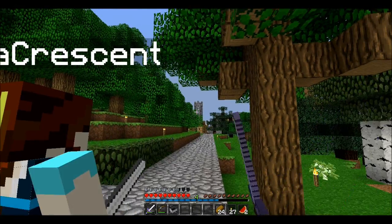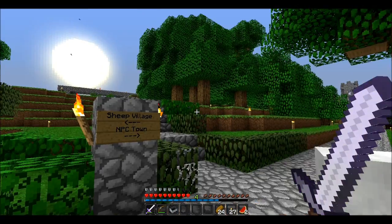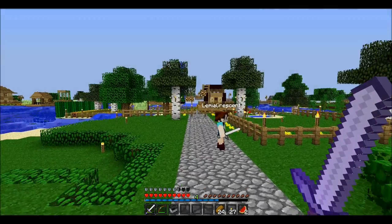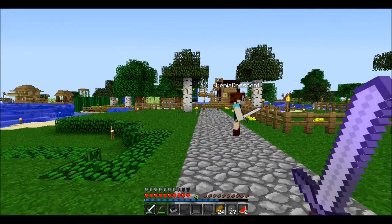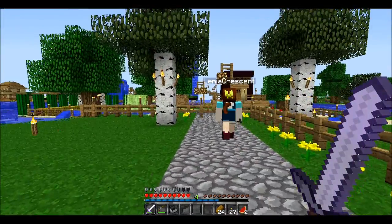The NPC village is right there to the right as you can see. I'm sure they don't have any potatoes - those assholes. Remember when we went out to like nowhere land? We could have gotten carrots and potatoes but they didn't exist back then.